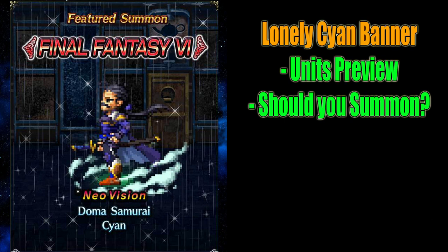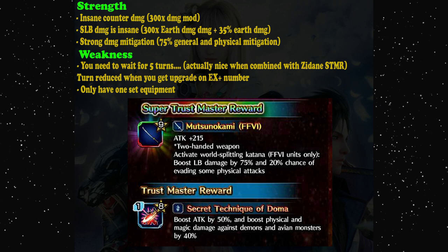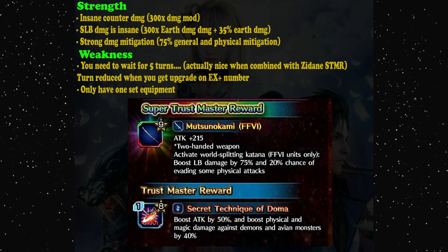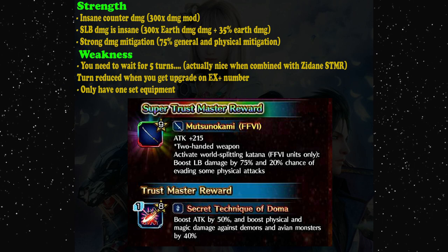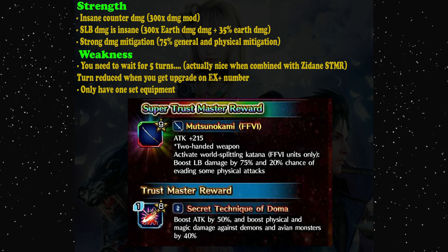This week is actually kind of special because it is a new type of Neo Vision. He is the only character: Samurai Cyan. Let's take a look at the character. First of all, one warning to you — Samurai Cyan is not the same Neo Vision like others. He cannot brave shift.